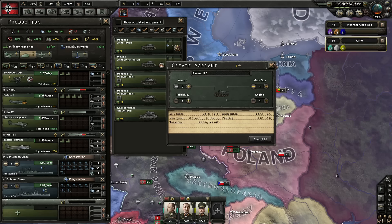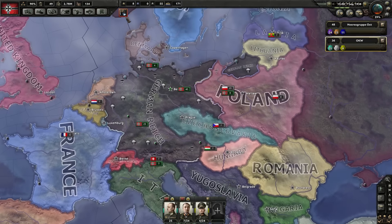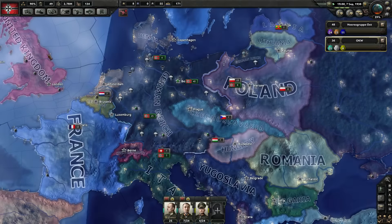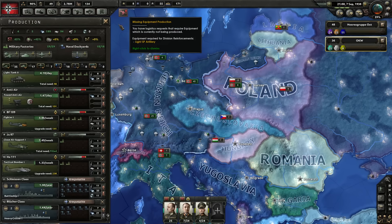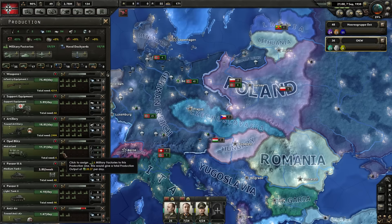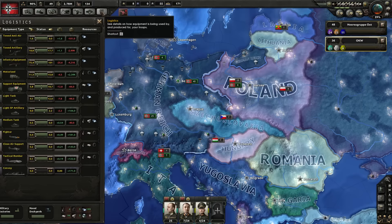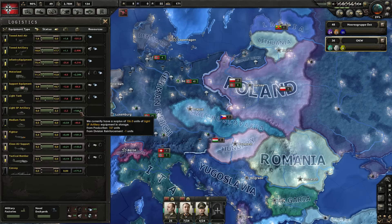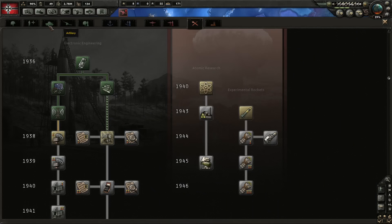It only cost me 30 as well, so that was good. I stopped making the self-propelled artillery, but mostly because I already have 100 in storage. So I'm not that worried right now, and we might actually get a new one before that time.